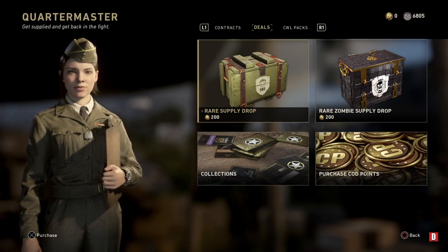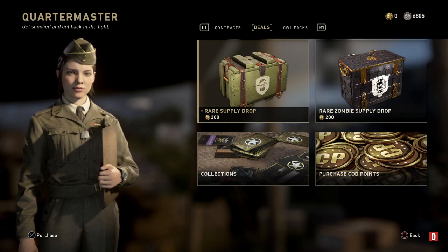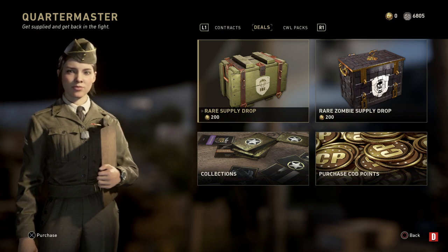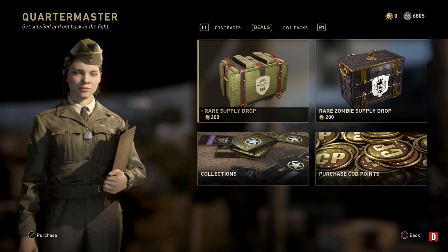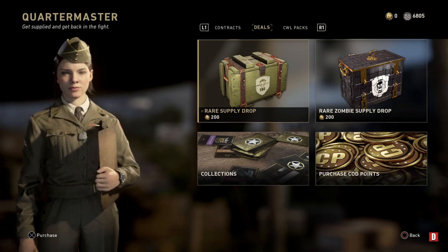Hey guys, this is Does The Table, welcome back to another Call of Duty World War 2 video. In today's video we're gonna be showing you guys the new contract. It's Tuesday, and I think this is the last of the seven weapons that are gonna be coming out. They may just go through the weapons again so everyone's got a chance of getting them if they missed any.